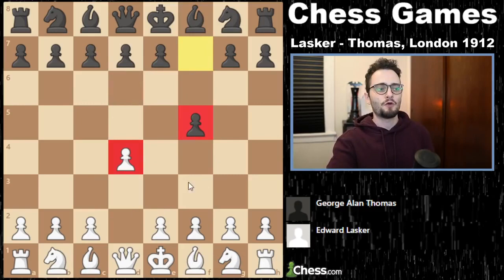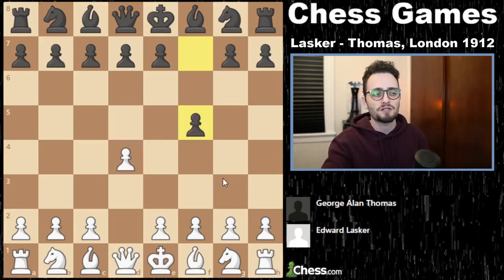Now personally, the way that Lasker played in this game — I want to even expand on that. My favorite weapon — and I'll make a separate video on this in the future — my favorite way to play against the Dutch Defense is known as the Staunton Gambit, named after Howard Staunton.